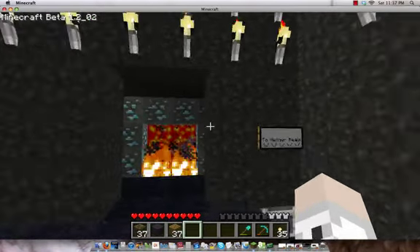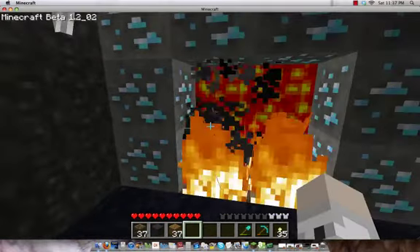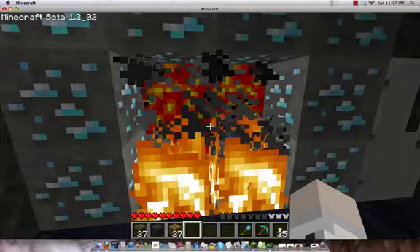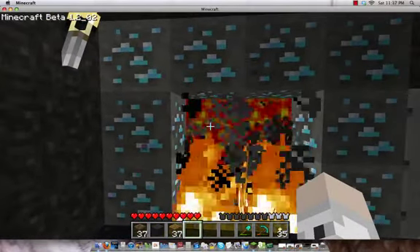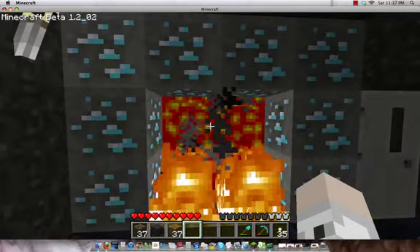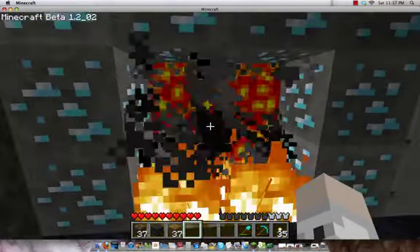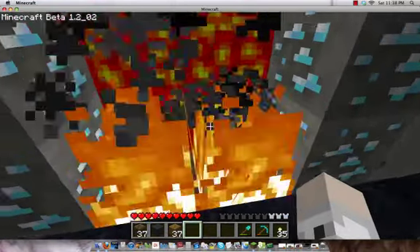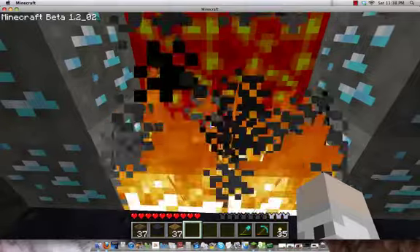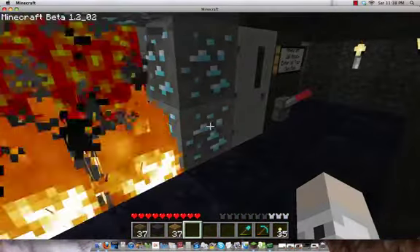Let's continue this house tour. Here is my fireplace. I think it's pretty neat. I thought it was amazing when I made it, but now it's kind of degrading. I don't like it as much, but it's still okay — still probably better than a lot of fireplaces out there. Lava in the back, fire in the front, and diamond ore. Obviously hacked. Don't yell at me.